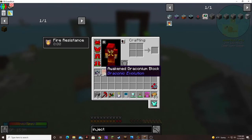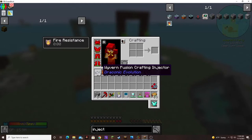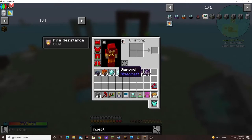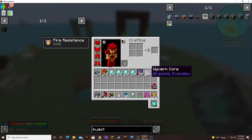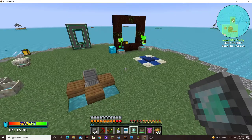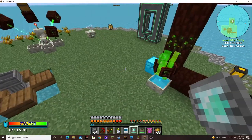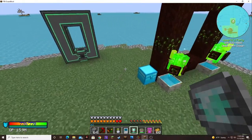I also have on me everything needed to upgrade 20 fusion injectors from wyvern to draconic. I just ran out of draconium — I need seven more wyvern cores and it's the draconium that's holding me up. Hopefully while we're out here doing the portal thing, the systems in there are generating some draconium.